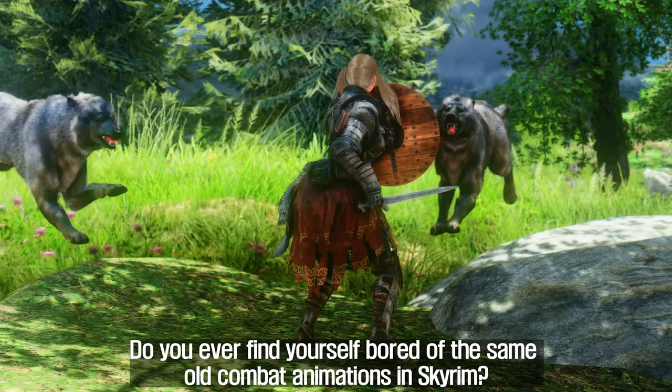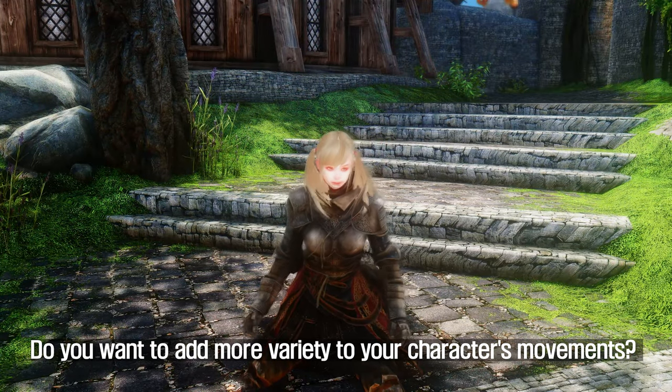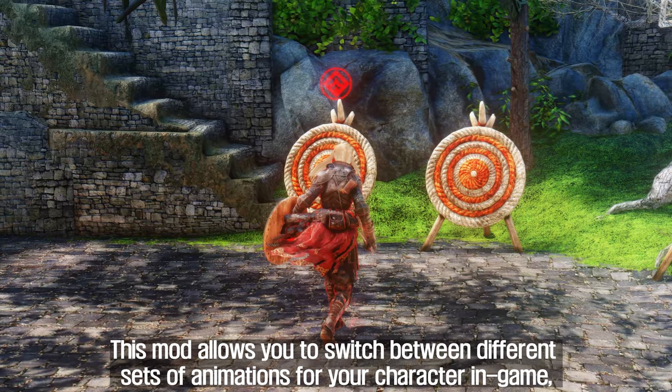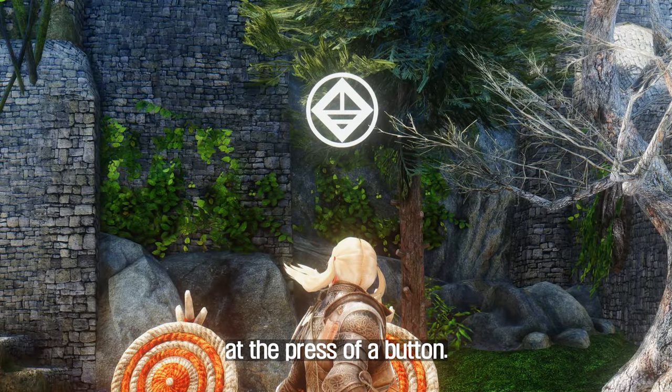Do you ever find yourself bored of the same old combat animations in Skyrim? Do you want to add more variety to your character's movements? Well, look no further than the Stance's Dynamic Animation Sets mod. This mod allows you to switch between different sets of animations for your character in-game at the press of a button.